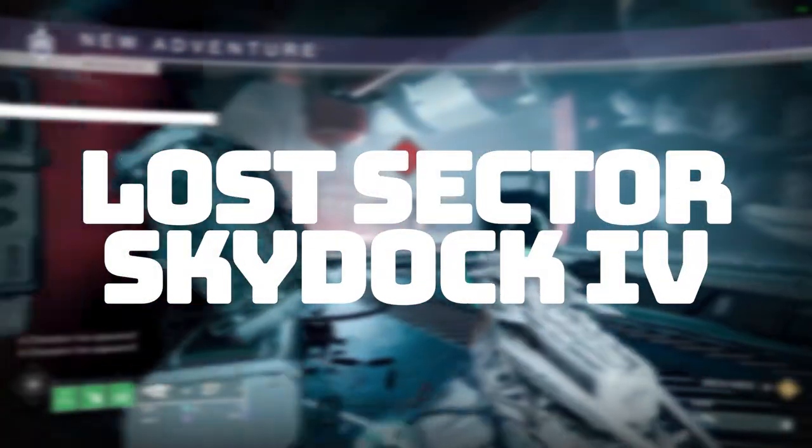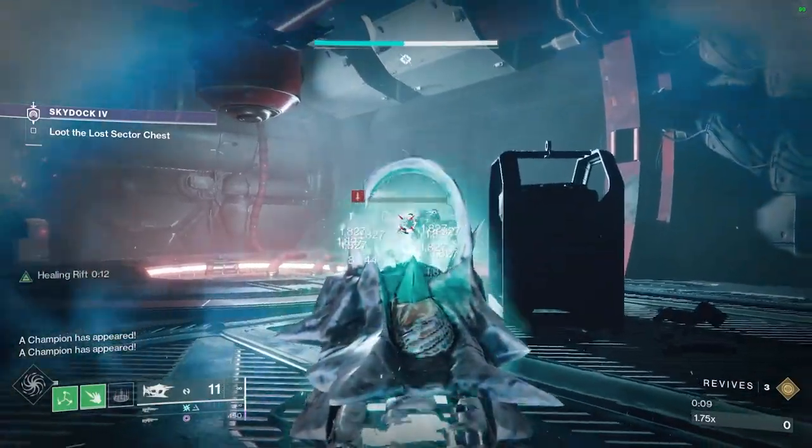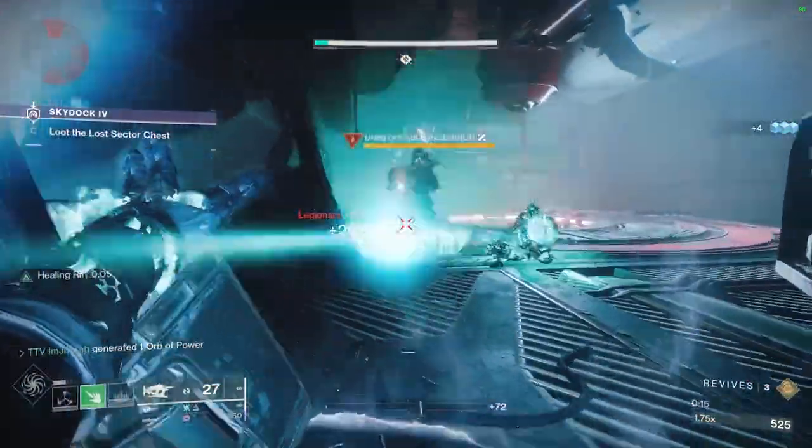What's up guardians! Today's video is all about how to farm the Sky Dock Lost Sector fast and easily. Today's equipment: you're going to have to use a Strand or Void build with overcharged shotguns. I'm currently using my infinite suspend build.